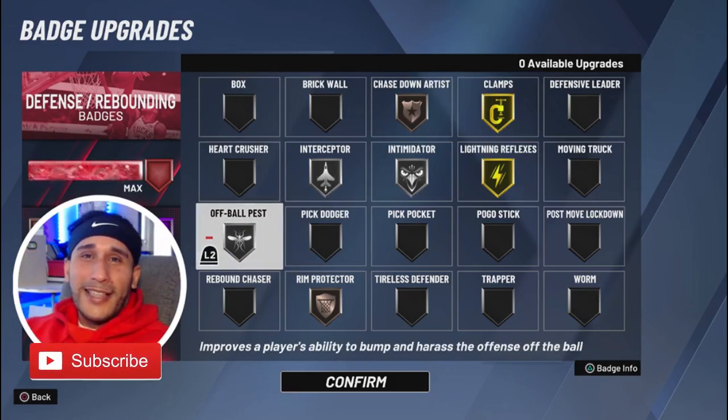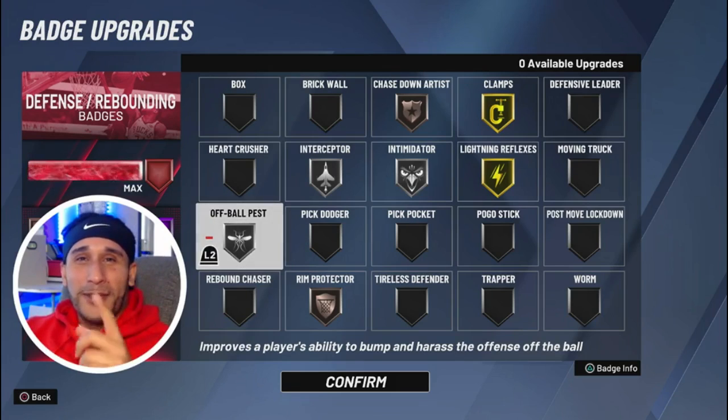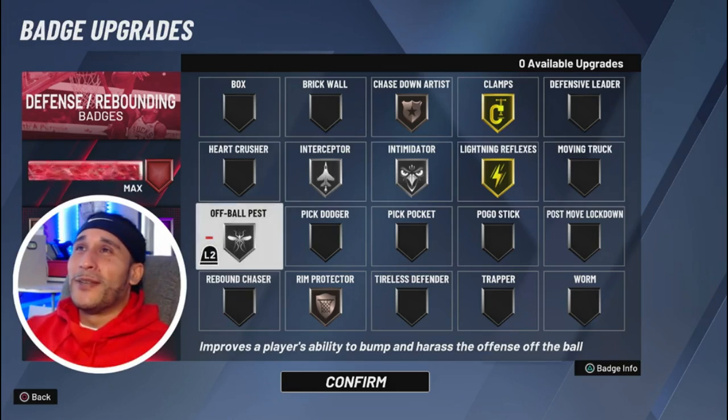So what we're going to try out on live stream is Lightning Reflexes on Gold, Clamps on Gold, and Off Ball Pest. Come on out and join us — we'd love to hear your feedback on defensive badges in NBA 2K20. I hope you guys enjoyed this video, and if you did, please consider subscribing to our channel. We're going to have a ton of NBA 2K20 content coming your way. Catch you guys in the next video.